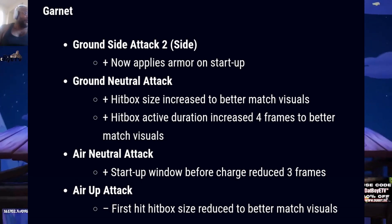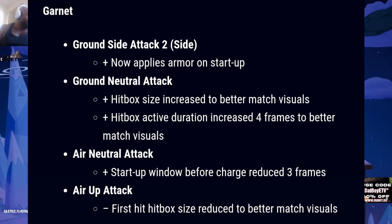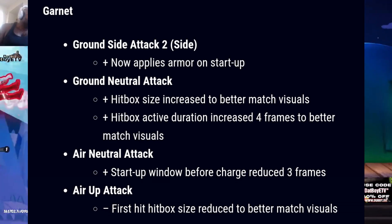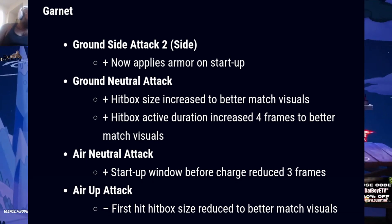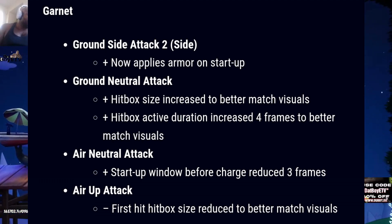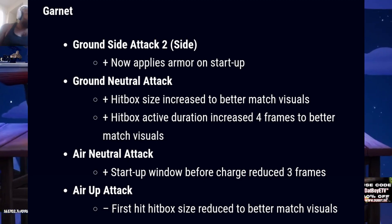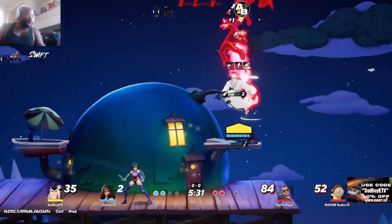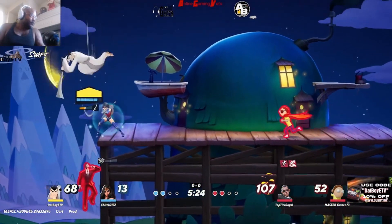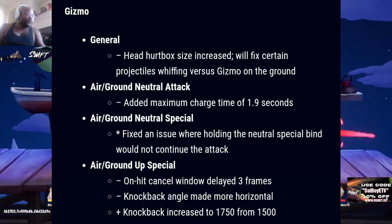Now for my main — Garnet. For ground side attack two: it now applies armor on startup, which it should have already been doing. Ground neutral attack: hitbox size increased to better match visuals, hitbox duration increased four frames. Air neutral attack: startup window before charge reduced three frames, so that's faster startup which should be good. Air up attack: fixed hitbox size reduced to better match visuals. They made her air up attack even harder to hit, which is kind of crazy. These changes aren't going to do much — I'm going to see how that startup on her air neutral feels.